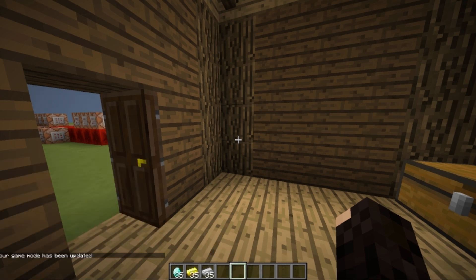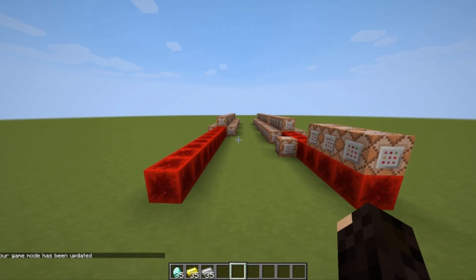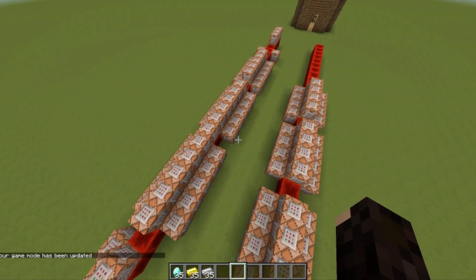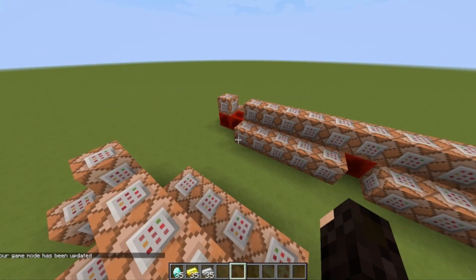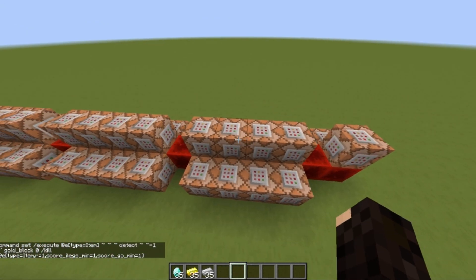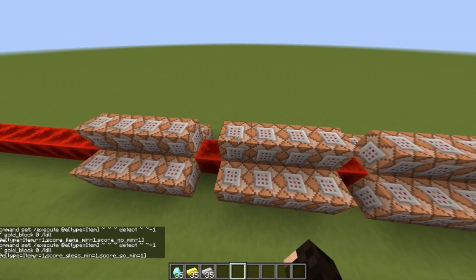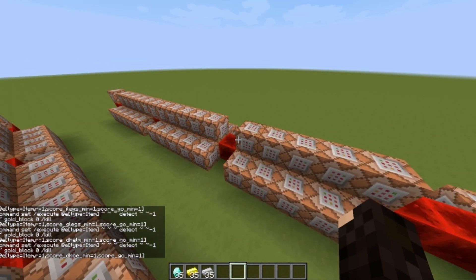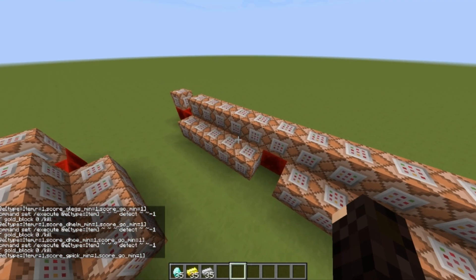So we'll go back into creative and we can go check out the redstone. This is all it is. Basically each section is tools or armor — so this is iron armor, gold armor, and diamond armor. And this is diamond tools, gold tools, and iron tools.